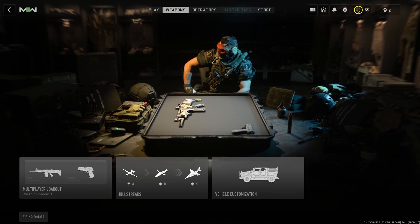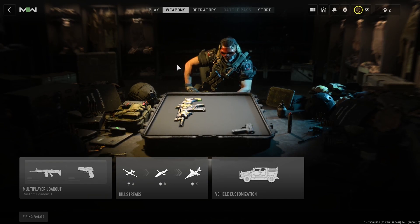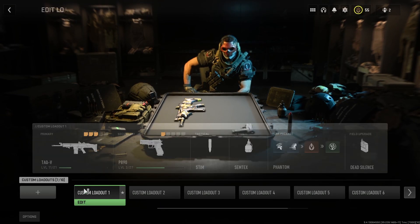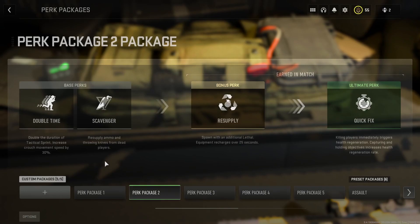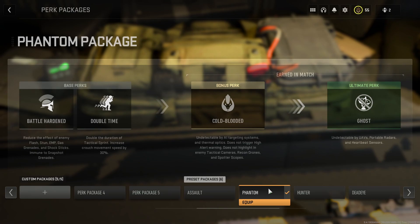I'm going to teach you every single step and what every single perk does. Before I go into the video, make sure to subscribe, drop a like, and share with your friends — it really supports me. So, first thing: we are in the weapons category. I like perks like Scavenger and Double Time at the same time but couldn't get them together, so I created my own packages — and I'll tell you how to do that.